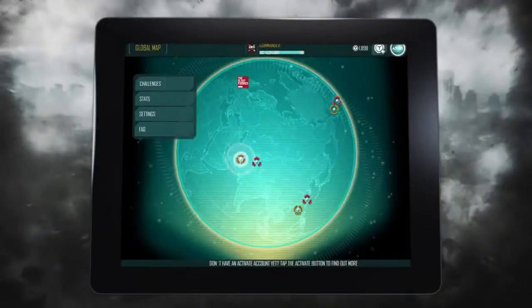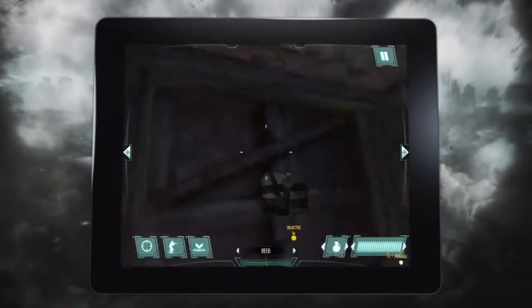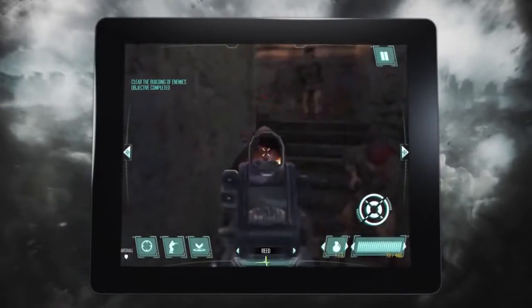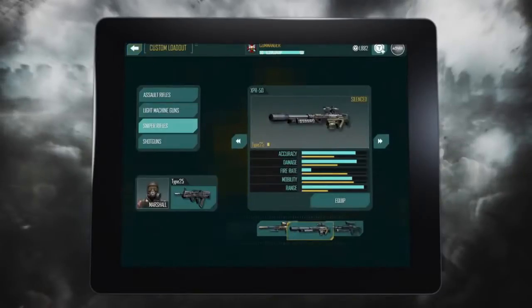The game comprises of a campaign based in three theatres. The campaign missions are broken up into sections to allow the player to pick up and play and then come back to it later. We've got assault rifles, light machine guns, sniper rifles, and shotguns.